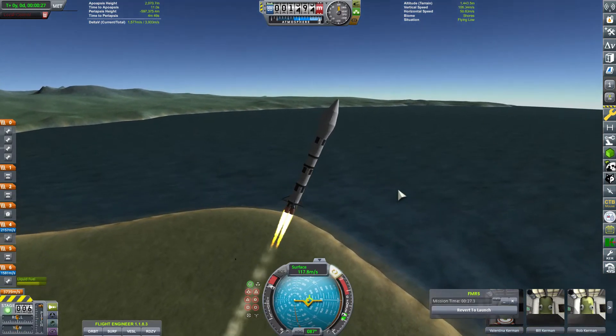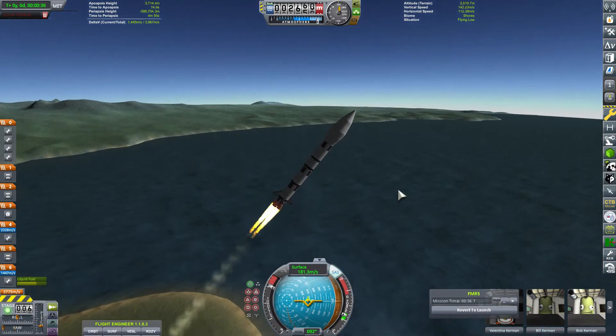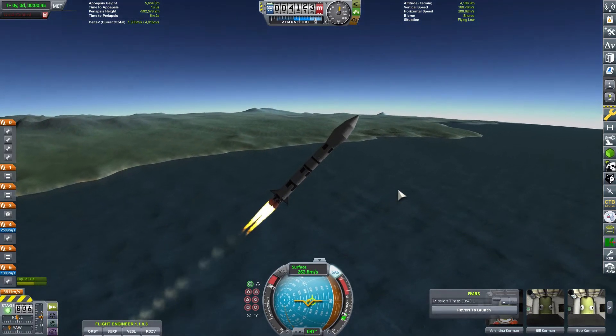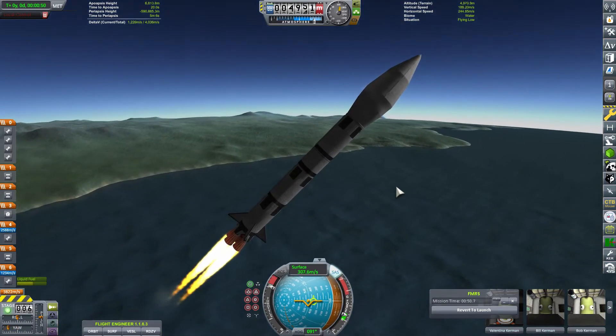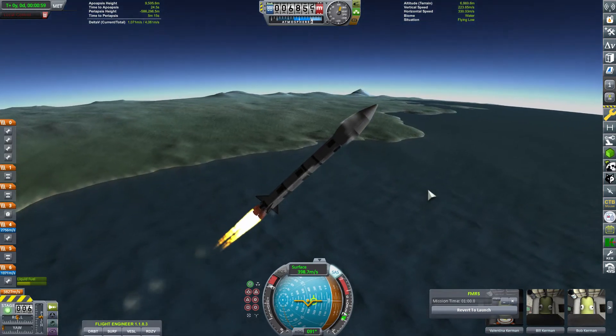I always start the gravity turn early and pitch to 45 degrees. I can't do it too fast on this craft because it will just pitch over, but on other crafts I do it even faster. Then I coast up to apogee and circularize — pretty standard ascent profile.